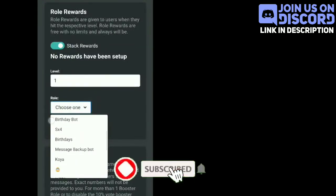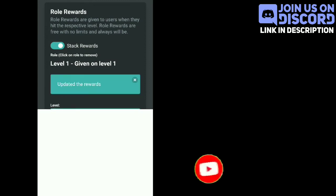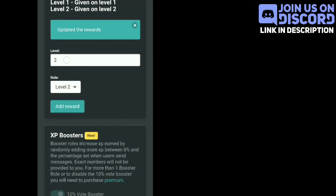Now you have to select roles in the Role section and level in the Level section. Then you have to select the roles according to their levels — this is called the rank rewards.